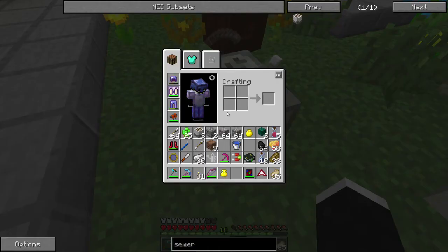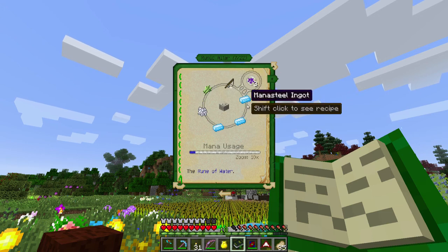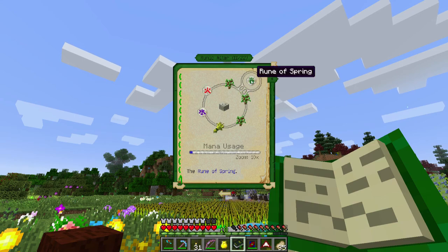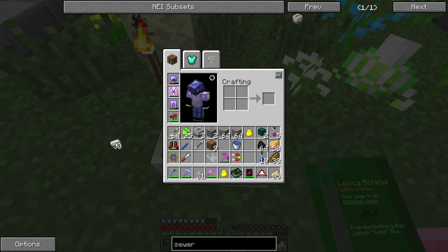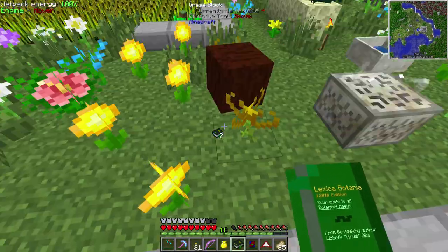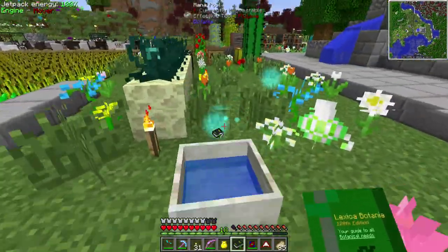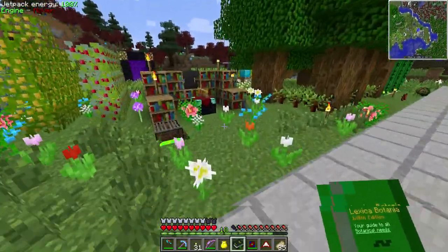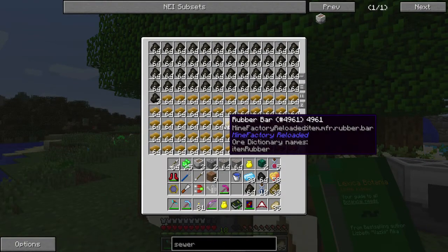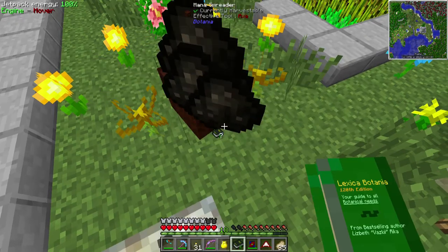Let's double check — we need the rune of spring, and each of them needs three mana steel, which is just iron in the pool. Six mana steel makes one flower. Let's see how many we can make — awesome, got enough for five. There's so much mana in here now. I'm gonna bring the end of flame and make some more of those too.